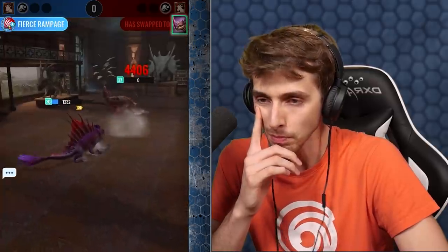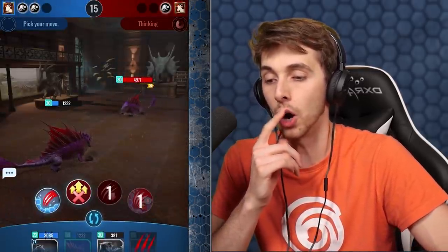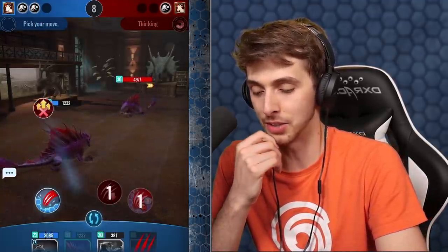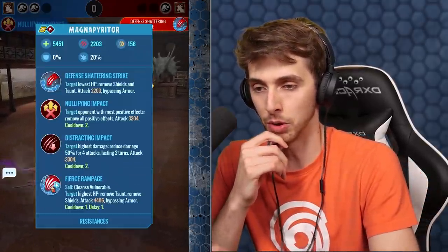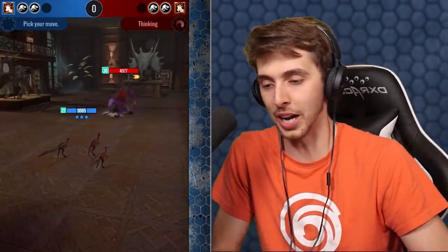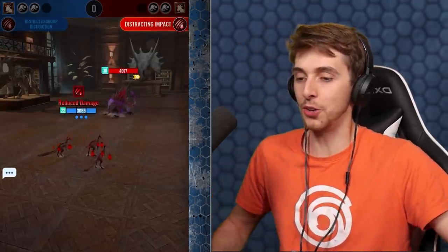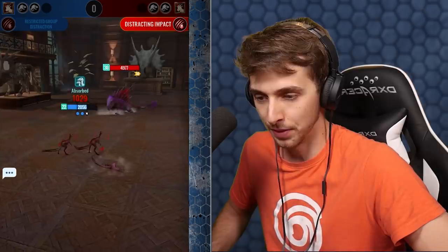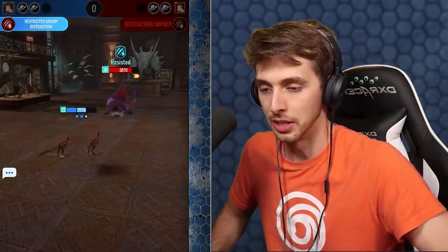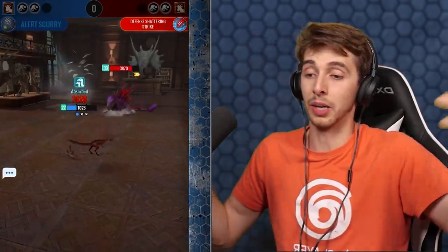Let's see what his other mystery dino is - it's a Magnetator! Oh god, and it's faster - this is very bad. He's gonna kill me here. 162 speed and I was 156. He specced a lot into that. In comes Compsocallous to lose. We'll just go for it - he may try to distract me and kill one. You're also faster. Oh, this is not looking so good.